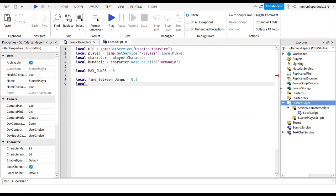Then local numJumps - that means how many jumps you've done - and then local canJumpAgain, which asks if you can jump again. Set canJumpAgain equals false for now, but we will change it later.